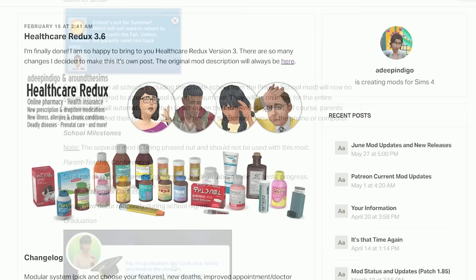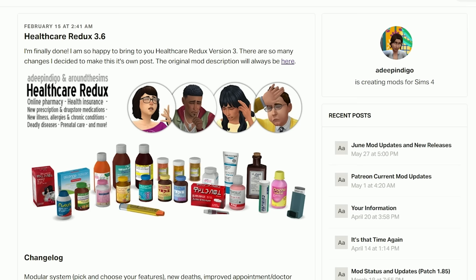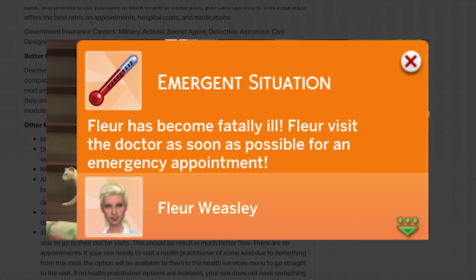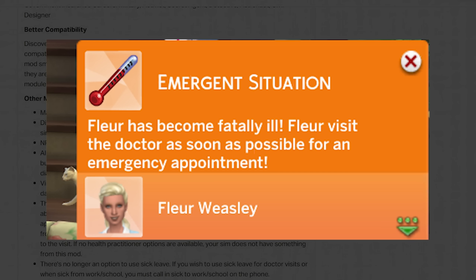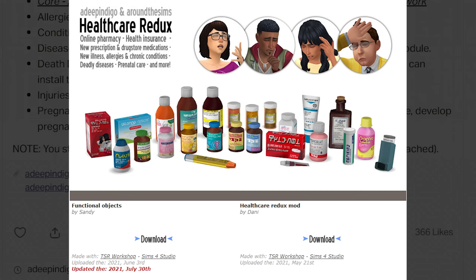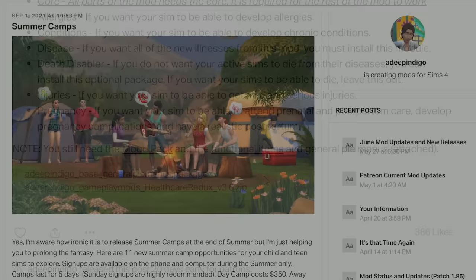Next is the Healthcare Redux mod — this is a whole mod that adds sicknesses, illnesses, chronic conditions, allergies, and a bunch of different things. It also adds the ability for your Sims to get vaccinations so they can't get sick. Some diseases can actually kill your Sims if you don't get them treated quick enough. When you download this, make sure to download the functional items because you'll need to download the medicines so that when your Sims get sick you can treat them.